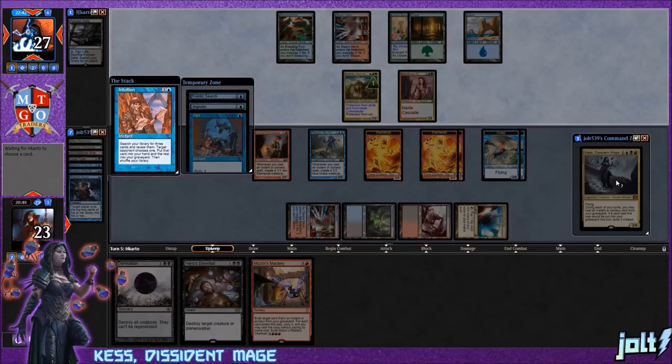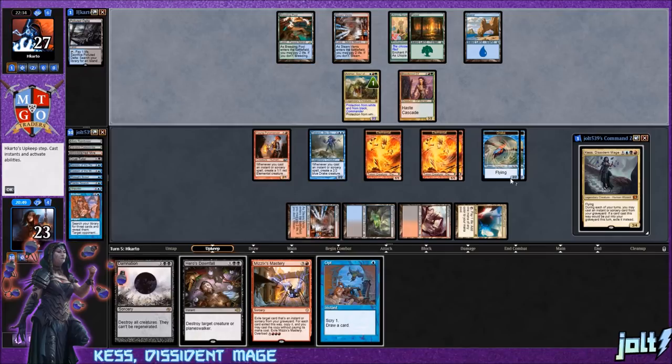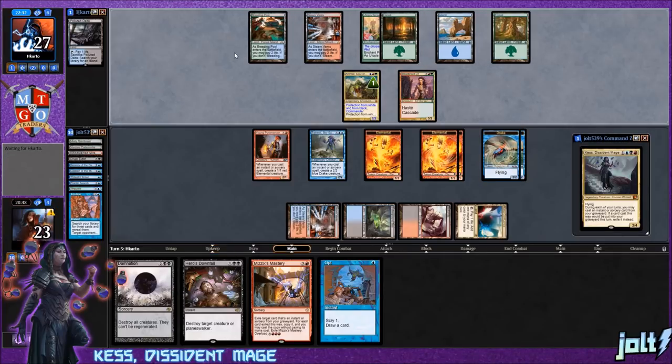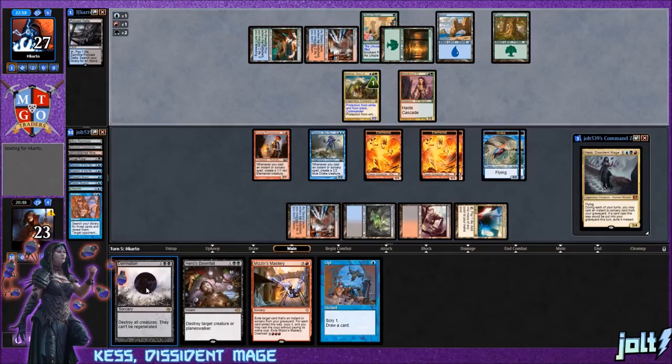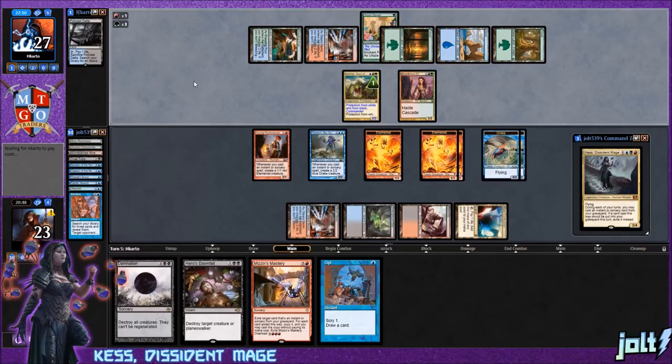We'll be going for Kess next turn hopefully hitting the land drop. With Mizzix's Mastery, if we can get to that, casting a lot of spells with a full graveyard is a ton of value — and all those Young Pyromancer triggers sounds amazing. Luckily we still have Damnation in hand so if our opponent gets something wonky going we can at least answer that. Opponent taps out for about six mana — looks like they're going for a drake that untaps up to five lands.